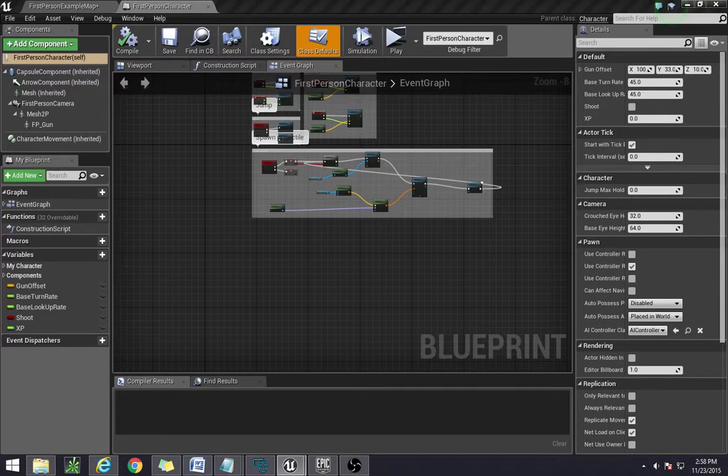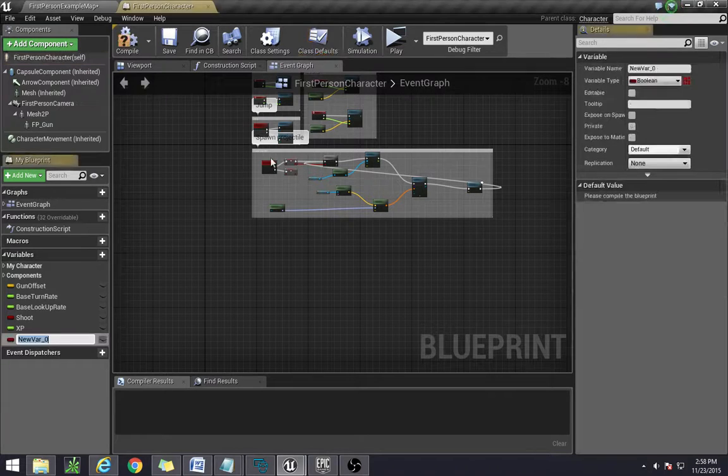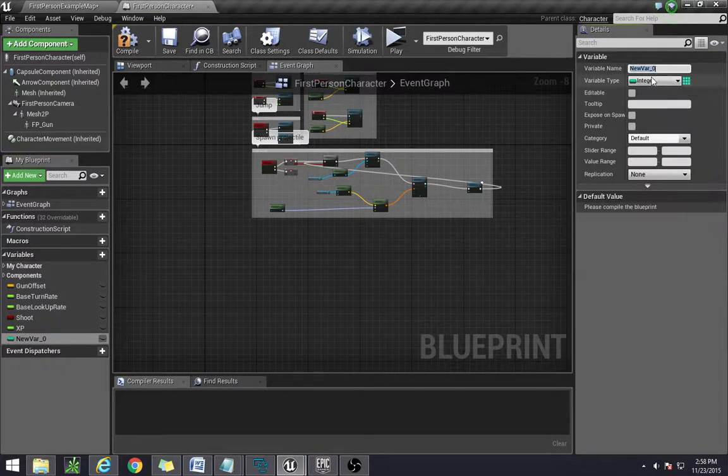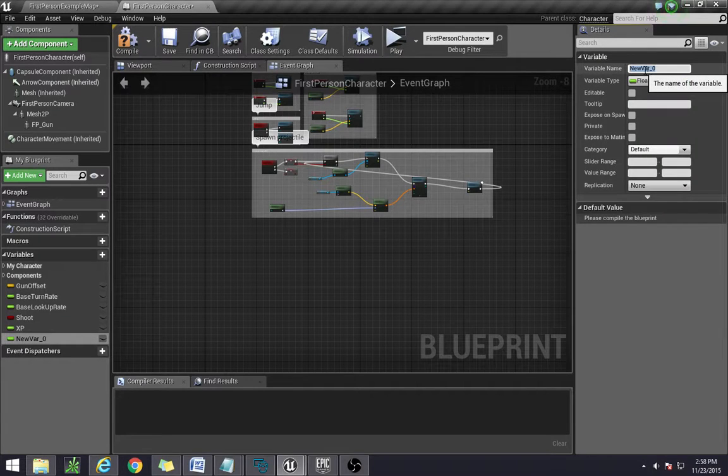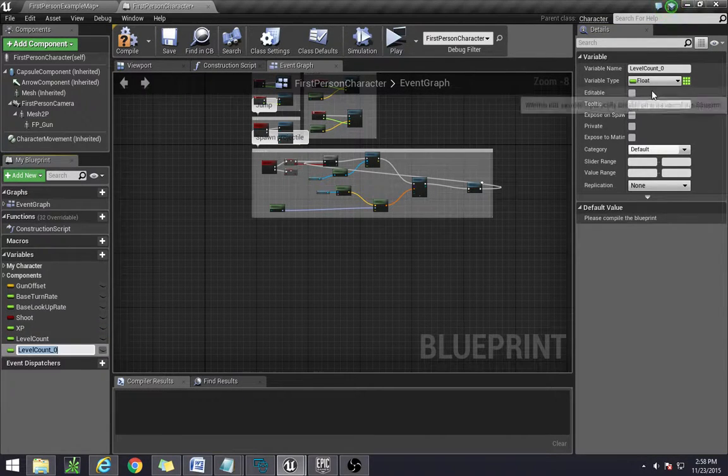The first thing we need to do is hop into our first person character, and we need to add two more variables. Both of them are floats. The first one I called levelCount, and then the second we're going to call levelNumber. So compile those.